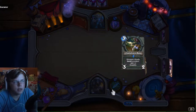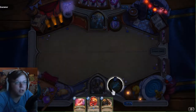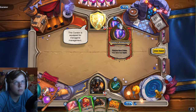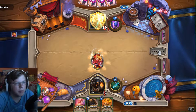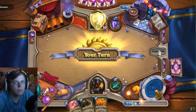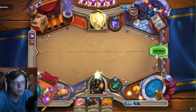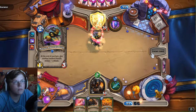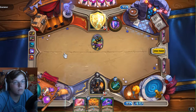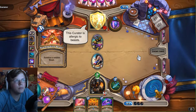We got two spells — we'll get rid of all these, none of them are gonna help me early game, other than the weapon, but I need minions not a weapon. Explosive Trap is a decent secret. I can already tell this deck is probably gonna have a lot of secrets in it. Bear Trap — I'll just do that. I like that the Curator is allergic to beasts.